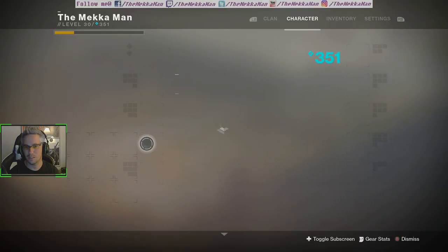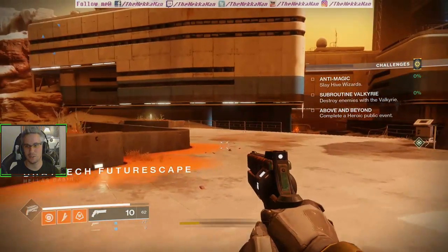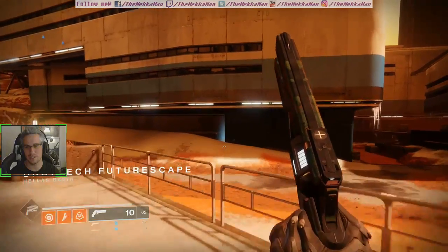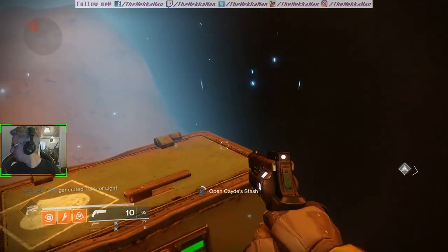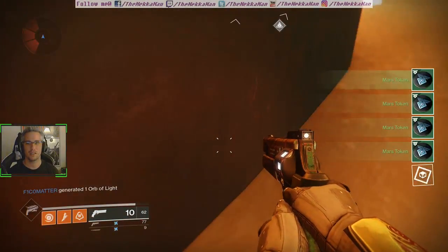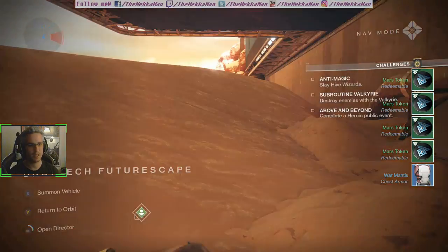We got two armor pieces — that's going to be 200 more glimmer. As you spawn right in you can see the blue glow kind of hanging off just to the left there. I kind of thought I was going to be right there anyway. I got one armor and four Mars tokens.